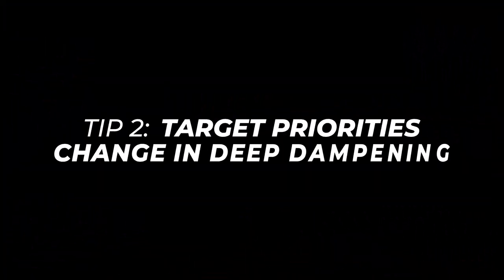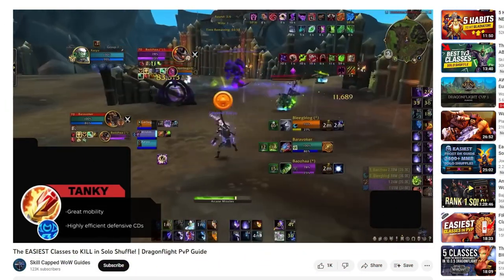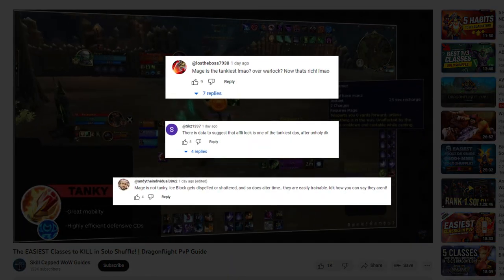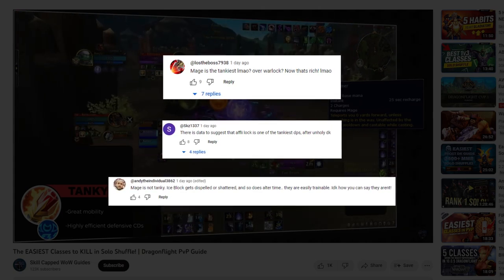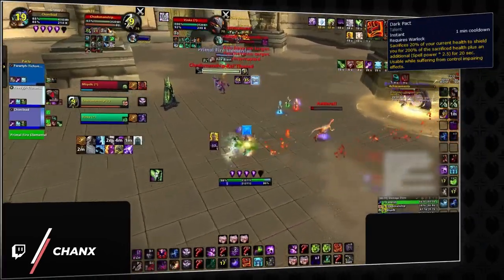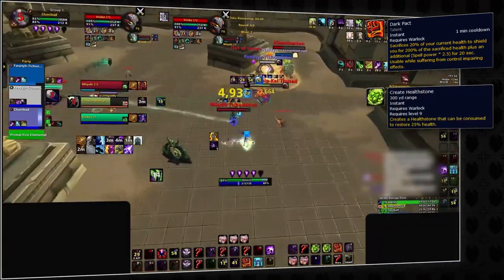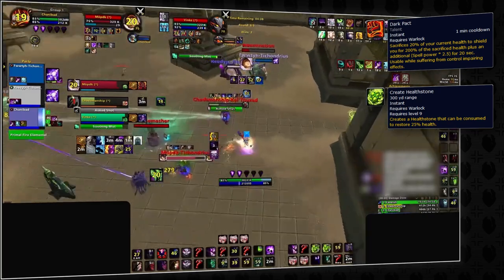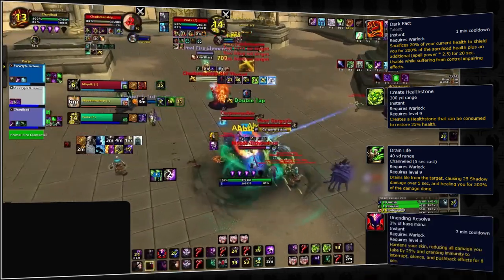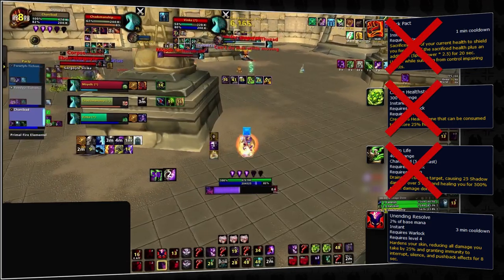Along with that, target selection is slightly different in deep dampening. Many people found it controversial when we said affliction warlocks are squishy, with some even saying that warlocks are tankier than mages. Maybe people think warlocks are tanks because they have death pact, healthstone, drain life, and a shield wall. But what's common with 3 out of 4 of these things? They get worse in dampening.